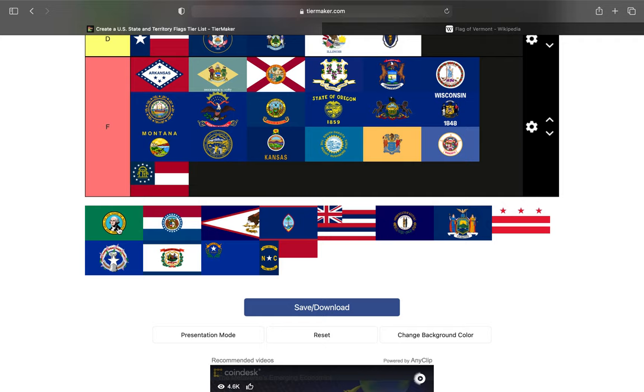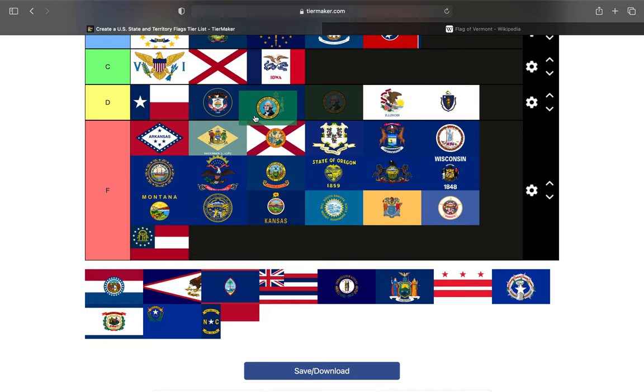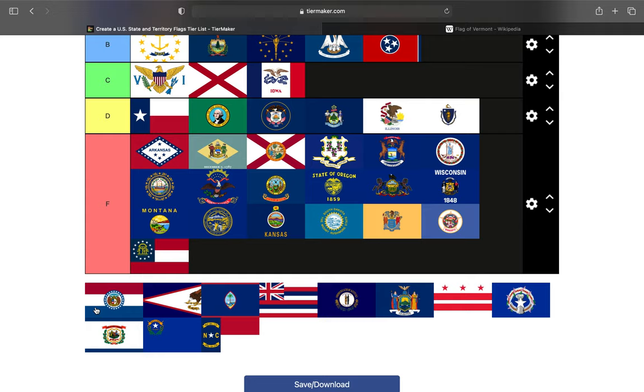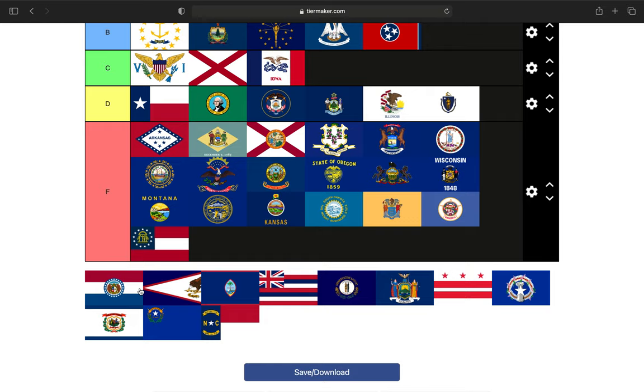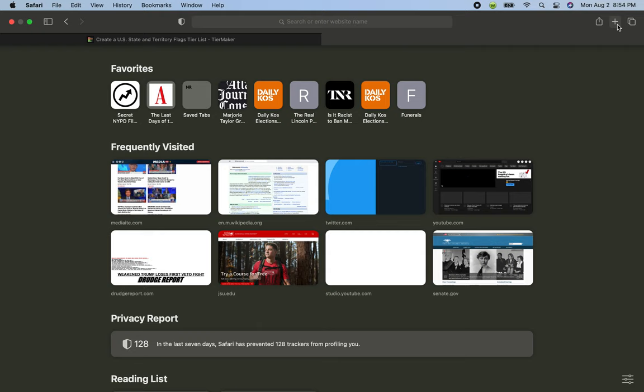Next up is the state of Washington — it's got the state seal on a green background. Because it is George Washington, we're going to put it in the D tier. Next up is Missouri. Missouri takes the state seal and puts it on a background with red, white, and blue. For the extra colors, we'll put them in the D tier.